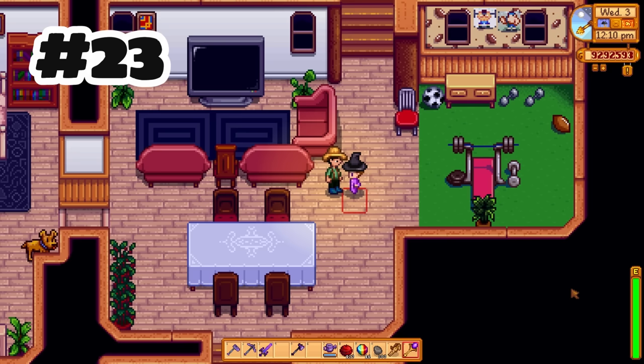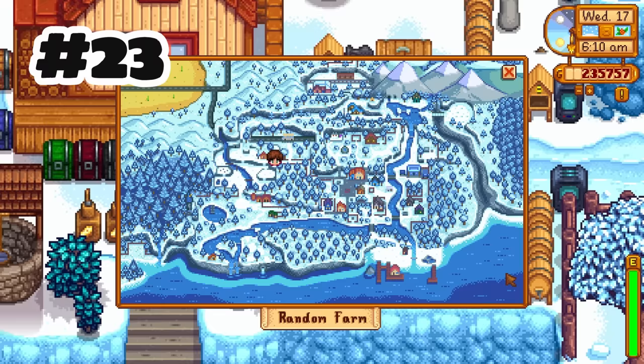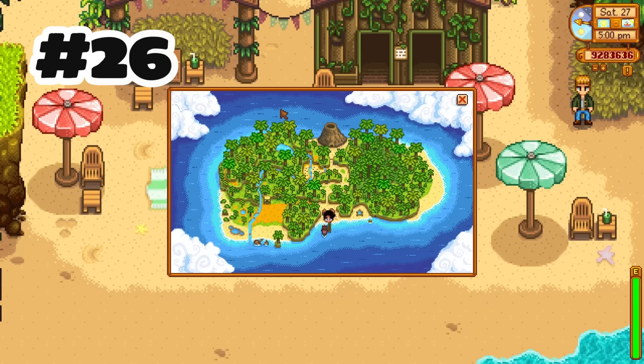Baby toss now has a chance to crit. Added seasonal world map variants. The world map is also redrawn to better match in-game locations and be more detailed. There's now a world map for Ginger Island.